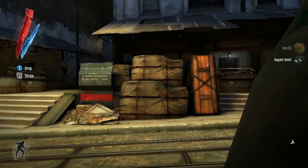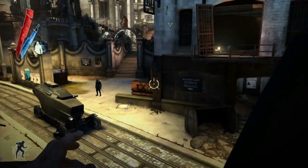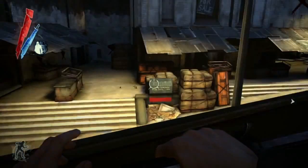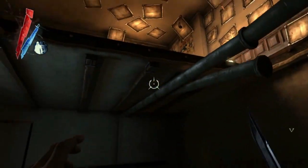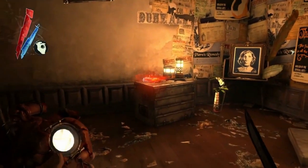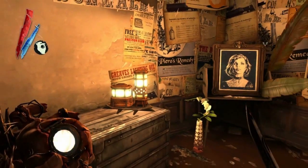One of the things about Dishonored is the player is highly mobile. There's not only sprint and slide and climb and lean — things you'd expect in a first-person action game with a stealth component — but we also have supernatural powers like Blink, which lets you make a short-range teleport. Here we see the player collecting a rune using the heart to locate it, and those runes are used to upgrade your powers.